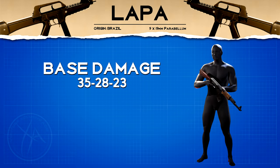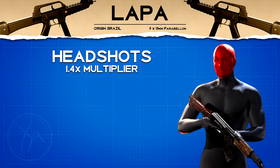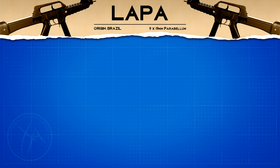Starting off, let's have a look at our damage profile, which is 35, 28, 23 — meaning it's going to be a 5, 6, or 7 shot kill, which is pretty standard for a lot of SMGs. There are no body multipliers, however we do have a standard headshot multiplier at 1.4, meaning in close to mid-range gunfights it only requires one headshot mixed in with body shots, and at longer ranges it will take two headshots.